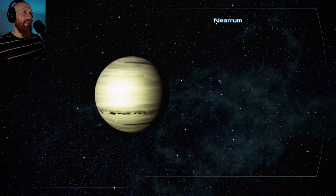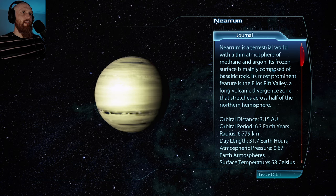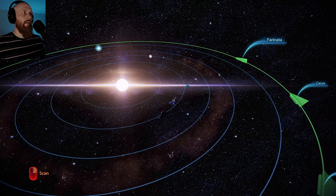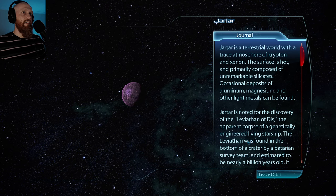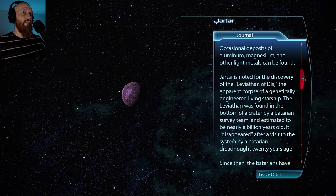Nerum. I think this is probably from the first game, which is why I can't remember. Nerum is a terrestrial world with a thin atmosphere of methane and argon. Its frozen surface is mainly composed of basaltic rock. Its most prominent feature is the Elos Rift Valley, a long volcanic divergent zone that stretches across half the northern hemisphere. Jartar is a terrestrial world with a trace atmosphere of krypton and xenon. The surface is hot and primarily composed of unremarkable silicates, with occasional deposits of aluminum, magnesium, and other light metals.